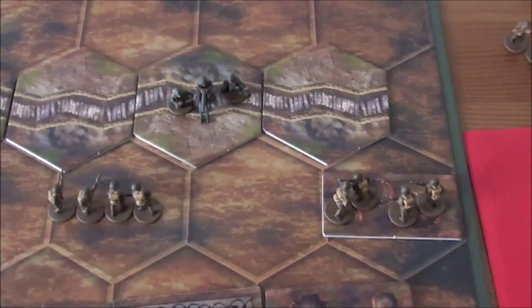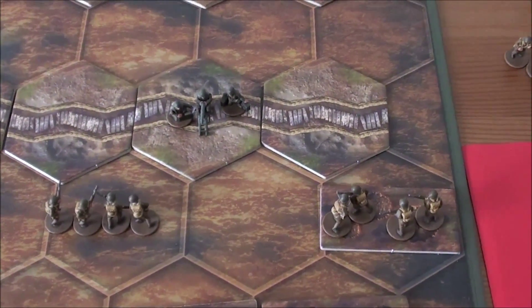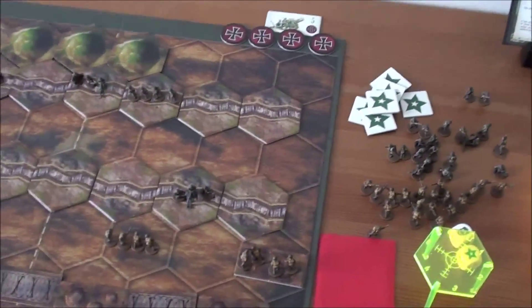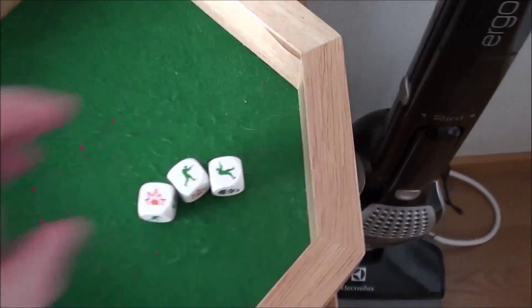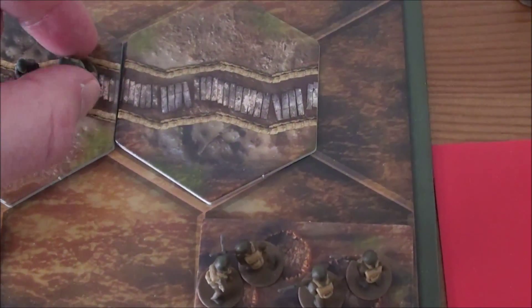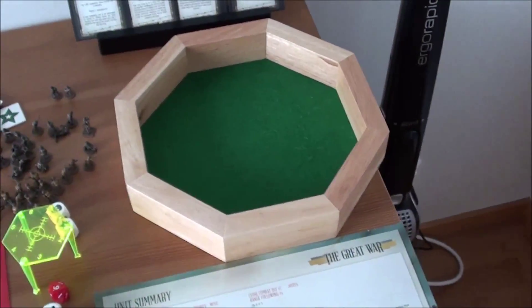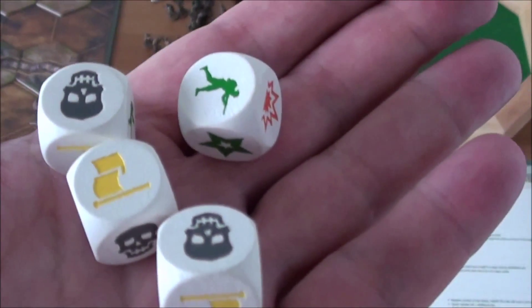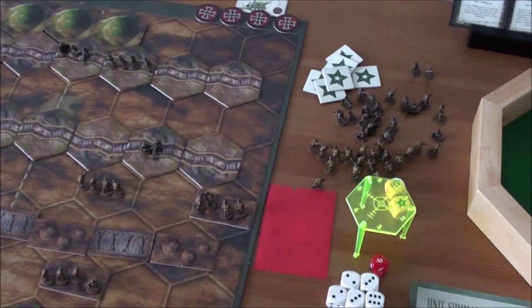Now for the important part. I think I go with the ranged fire first, then hope he stays put, and then hopefully grab that trench with a close combat. So I get three dice for the ranged combat. I'm hoping for some bursts now — one burst, but nothing else. Good enough, I hope, because I want to finish this business now. I'll actually get four dice for my close combat. I would need two bursts or deadly dice — but I would also be happy with two flags to push him out of the trench and jump in myself.